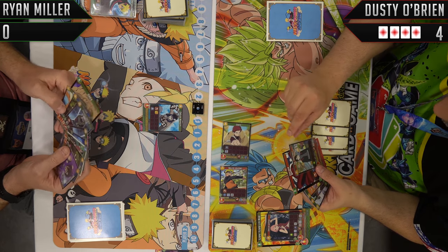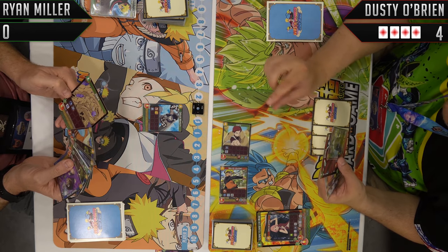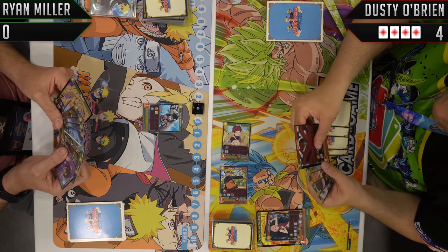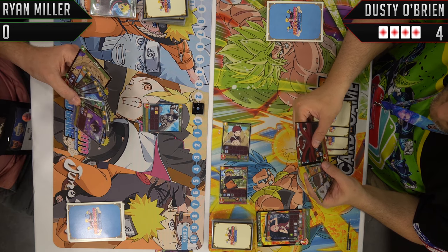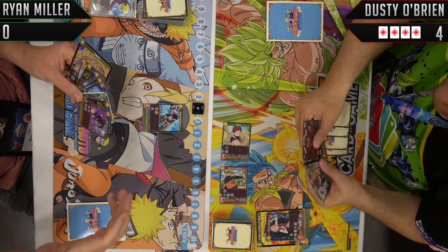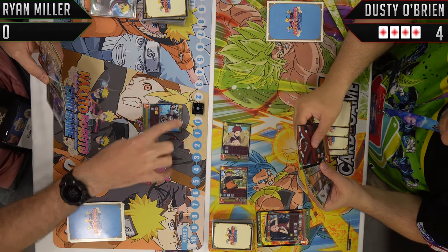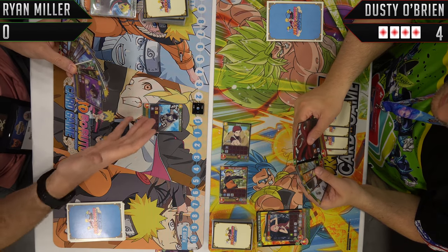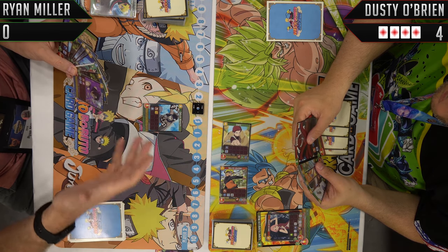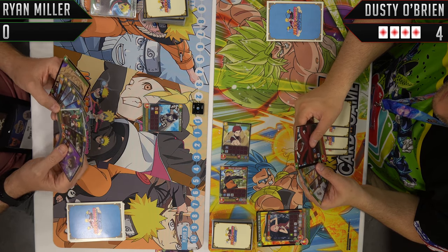I was worried about the icons — they definitely take a little getting used to. But what I've noticed is that after you teach someone and they play their first game, by their second game they're already like 'okay, I get it.' You don't have to memorize all the icons right off the bat. Also, they're color-specific — if you start out blue or green, you're only going to run into a finite amount of icons. And they're very intuitive — that was mostly Bandai's graphic design department. It's all about the UI of the cards, and it's very important these icons convey something intuitively.